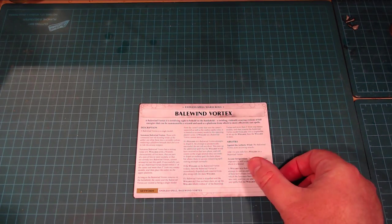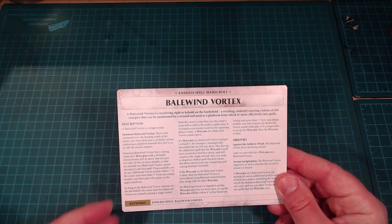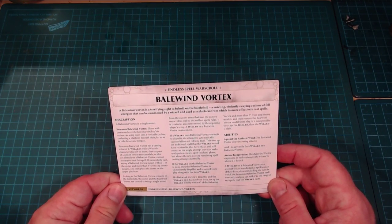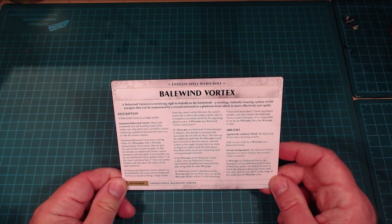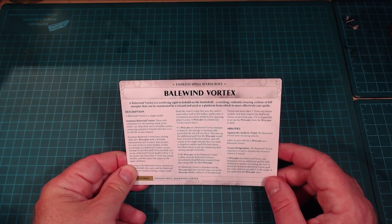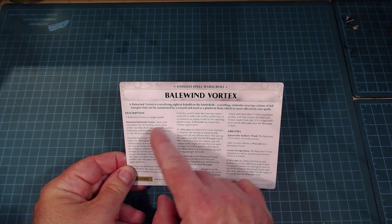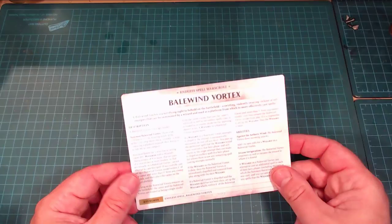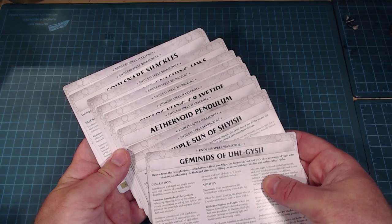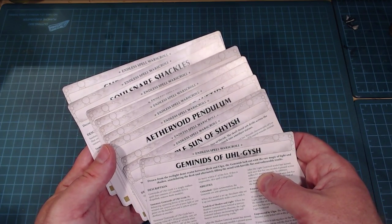Now let's take a look at the cards. The Bailwind Vortex has a card included, and it's a really usable, nicely sized card — not a shrunk-down PDF like the Coronate or Storm Cast cards. They've given you a bigger card format, which is fantastic. Having all the other cards included nice and tidy without buying them separately is a huge amount of value in that initial box.